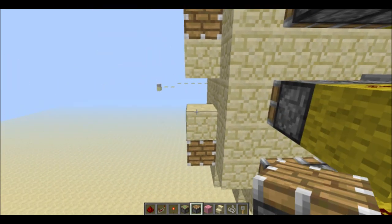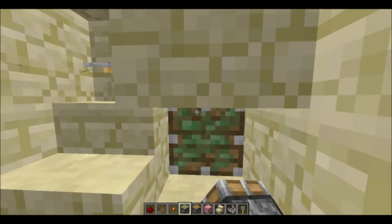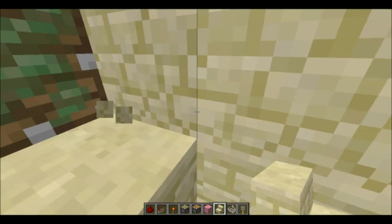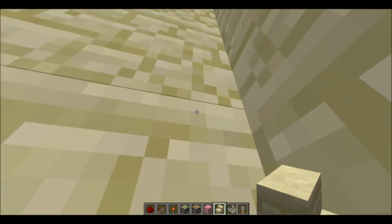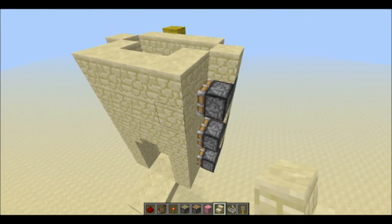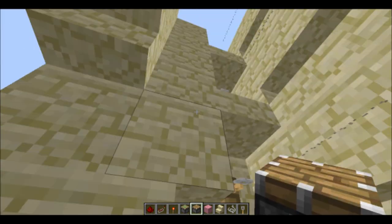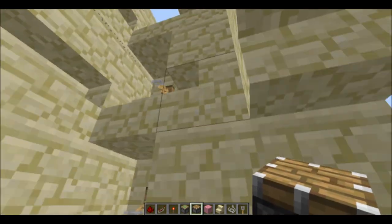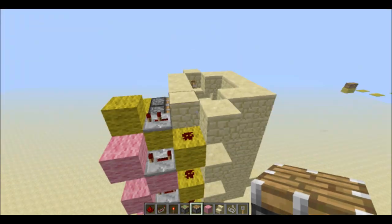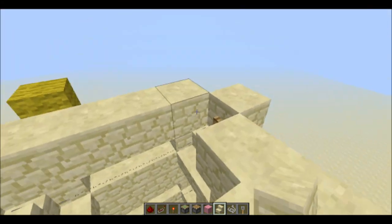Your player will be taking the suffocation damage; your horse shouldn't — at least it hasn't taken suffocation damage for me. But you will not die — you'll just take probably like a half heart or two hearts at the most, because you'll just get stuck in these blocks and then get pushed out into here. Once you have these in, it should be ready to go. If you don't want the extra circuit, you can stop here, and all you have to do is just keep adding layers as high as you want, or just have a little stop somewhere so your horse can get off.